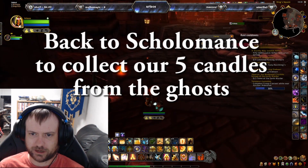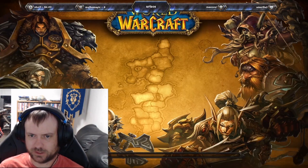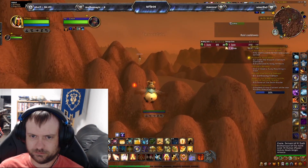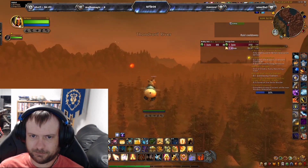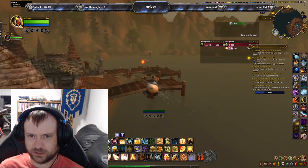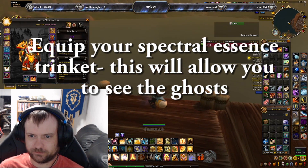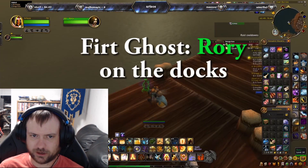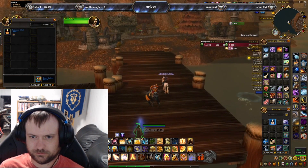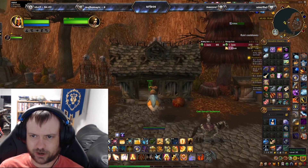Now we're going back to Scholomance to get our five candles from the ghosts. They're just right around the Scholomance instance. You need to equip your spectral essence trinket, which allows you to see the ghosts and interact with them. The first ghost is called Rory, on the docks. We buy the candle with the item we've already looted. The second ghost is in the house just opposite the docks — their name is Artist Renfrey.